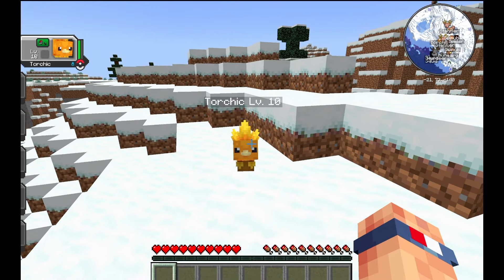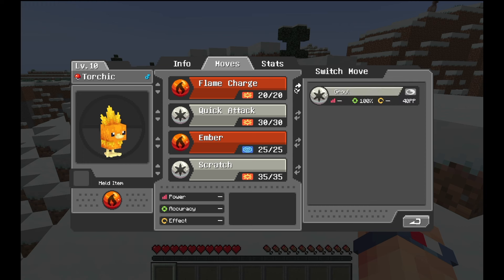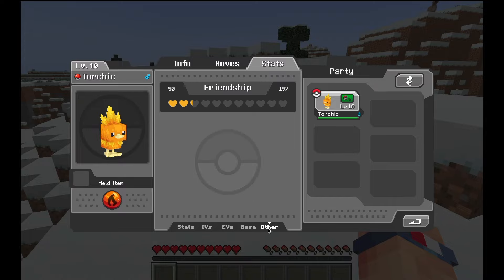Now that you've chosen your starter Pokemon, if you click the M button you can go to a section where you can see more about your Pokemon. You can check their moves and change them as they level up. You can also check their stats, IVs, EVs, base stats, as well as friendship.